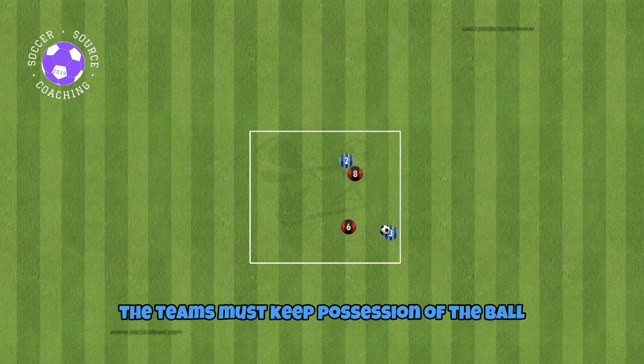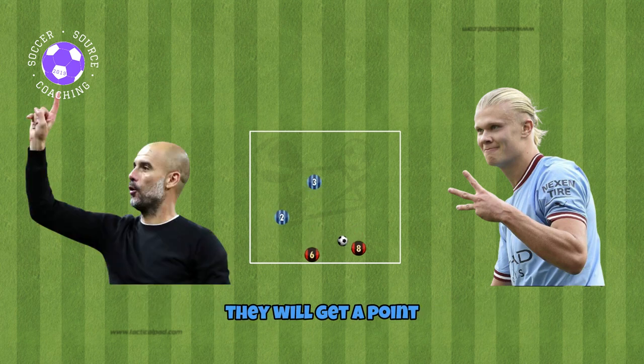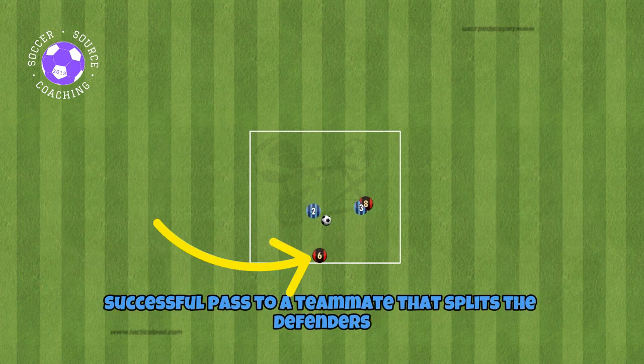The teams must keep possession of the ball by passing to each other as a pair. If a team is able to complete three passes, they will get a point. They can also get a point if they're able to play a successful pass to a teammate that splits their defenders.